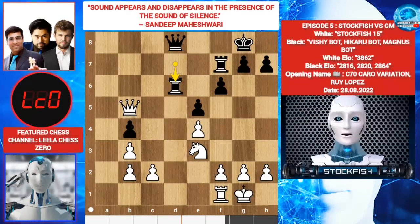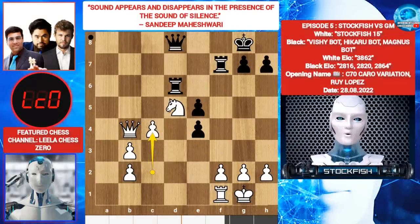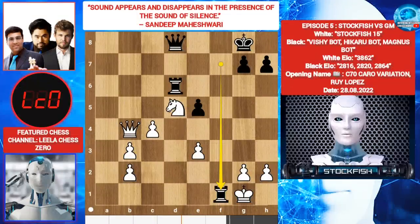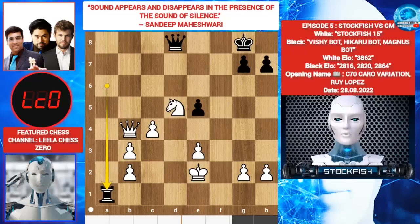Knight E5, F5, Queen takes B4, F takes E4, C4, E3, F takes E3, Rook takes F1 check, King takes F1, Rook A6, King E2, Rook A1.